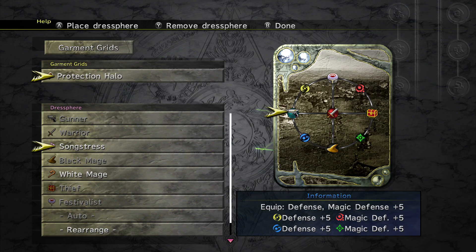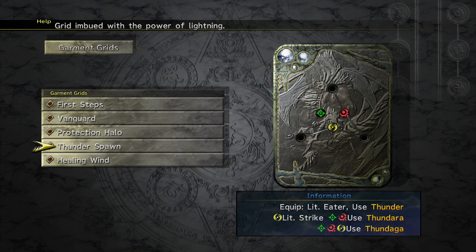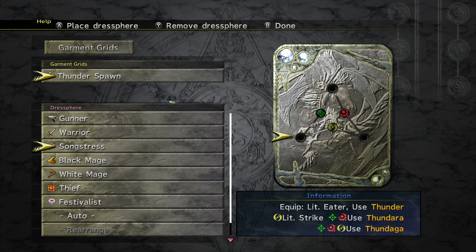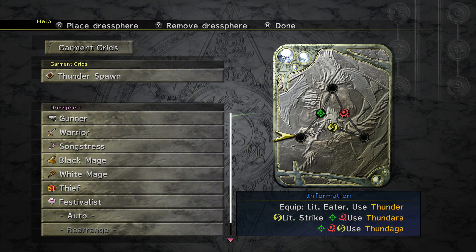That's where things get funky — gates can also give you abilities. Take Thunder Spawn for example: if you pass through both the green and red gates in combat, the person can use Thundara. Pass through all three and you can even use Thundaga. You can get tier-three magic this early in the game if you want to — pretty wild. Bear in mind your characters need enough magic points to actually use those abilities, which you might not think about initially.